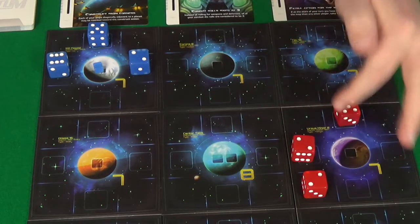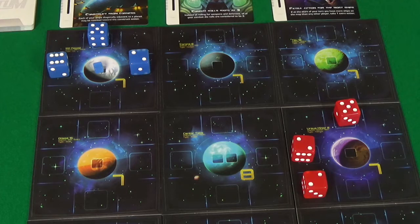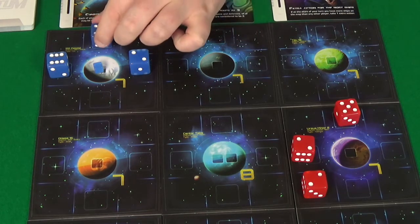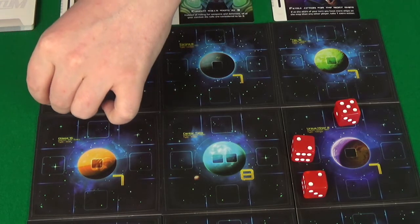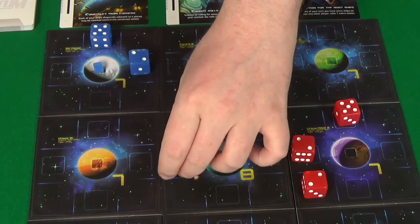She's going after the 7. She hasn't got a combination that makes an 8. So I think what I'm going to do is go this way and head for the 8. And try to avoid getting in a fight, because at the moment my ships aren't powerful enough and I don't want to spend actions to reconfigure. So I'm going to go 1, 2, 3, 4, 5, 6.